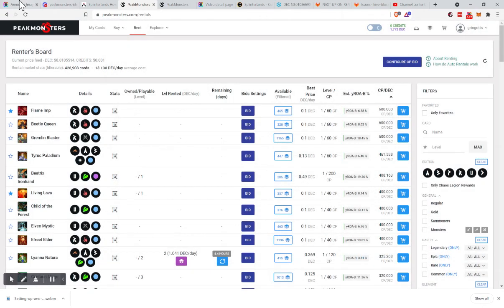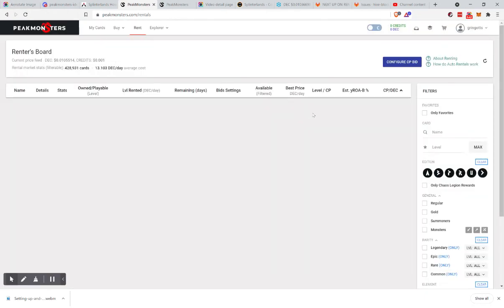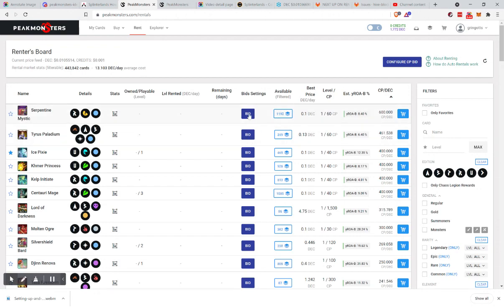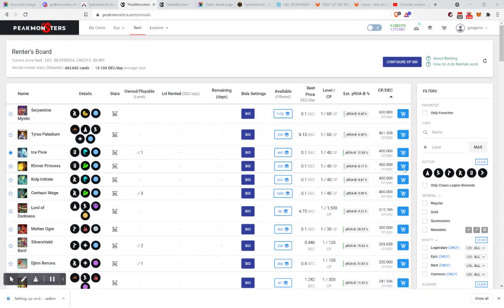When you first log in and hit bid, you'll need to give rental authority to these accounts. Hit confirm, wait about three seconds, then refresh the page. Now you are working on the page with rental authority.